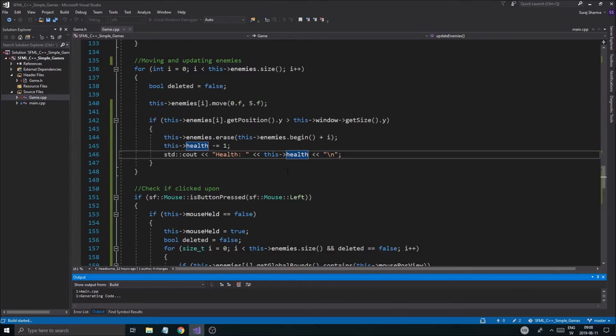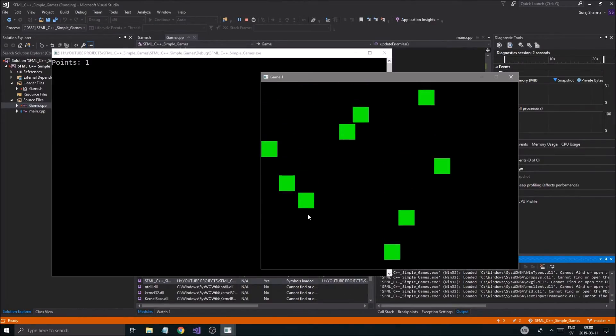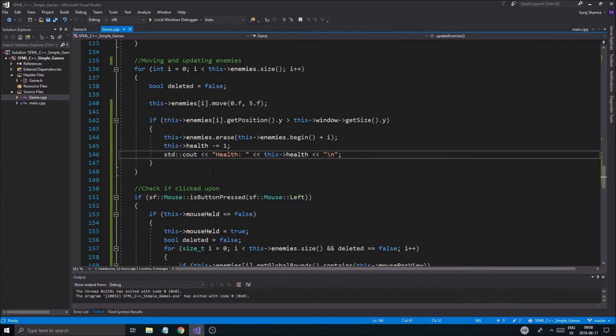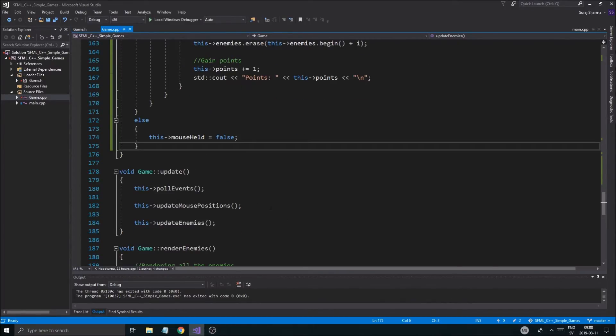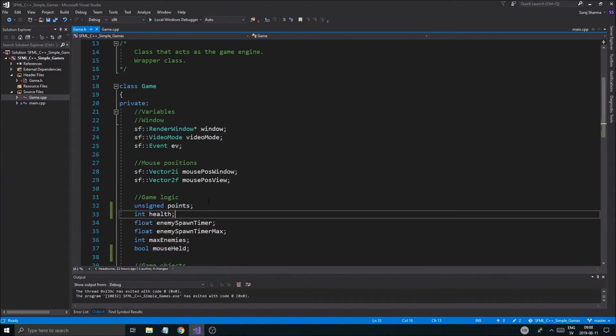Let's see if this works. If I click, I get two points — three. Health is going down: four, five, three, two, zero, minus one. Okay, good. And if our health reaches zero, we'll end the game. How do we end the game? That's also something we're going to have to create in game logic — we're going to do a bool end game variable and set end game to false.